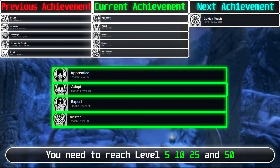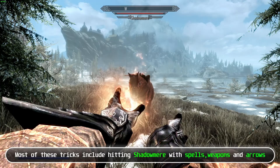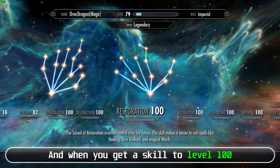For skill achievements, you need to get a skill to level 100. You can try to level up normally, but it will take a lot of time. Or you can use fast level up tricks. Most of these tricks include hitting Shadow Meere with spells, weapons, and arrows, and waiting 1 hour when you run out of mana or Shadow Meere's health gets too low, then repeating. When you get a skill to level 100, you will get the achievement and be able to make that skill legendary.